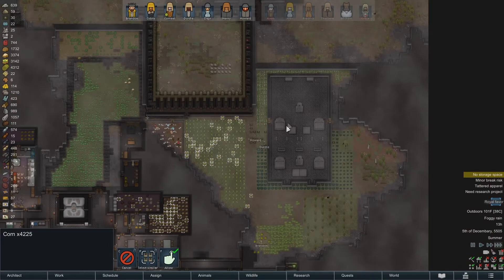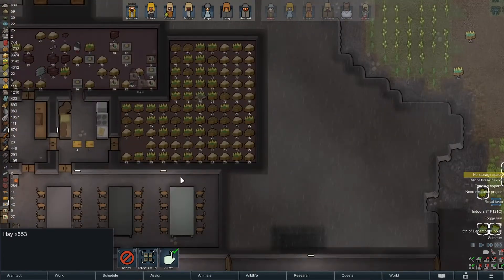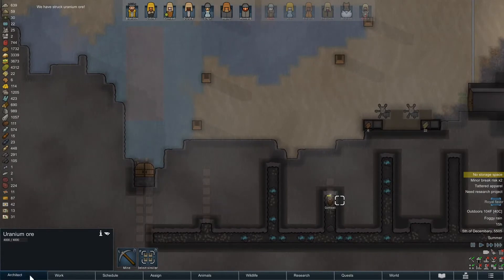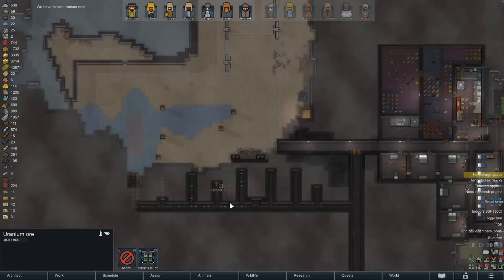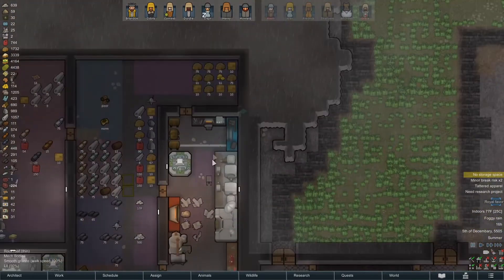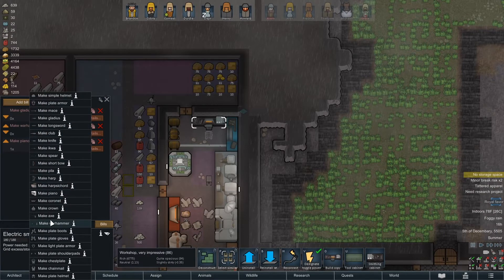We do have a bunch of veggies that need to be brought in, there's hay as well. Half our people are out and about. Where's your sword, dude? Tell me we didn't forget your sword somewhere. We also struck more uranium — one of the mods must be messing with that because they added nuclear stuff, so let's make a uranium longsword since we just left it in the dirt.